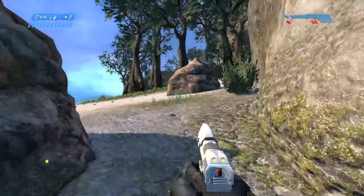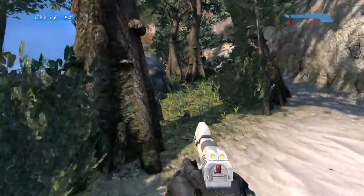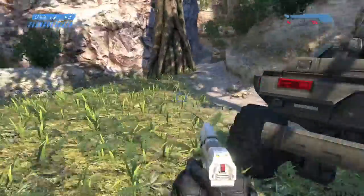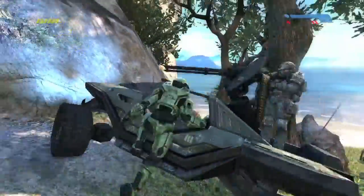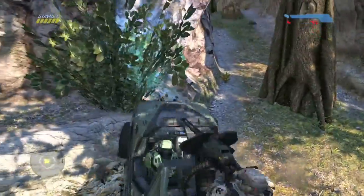And you want to look for a Warthog. You might have left one in the trees area because you need to hop off of it and proceed on foot, but you can actually take the Warthog all the way to the base and that's going to take some finagling with the camera and the left stick.